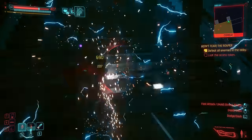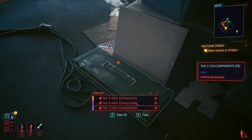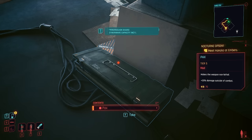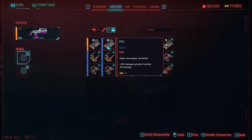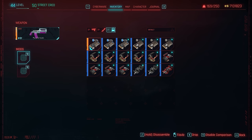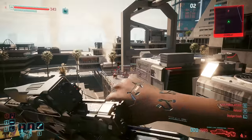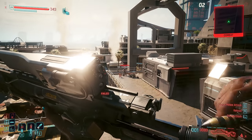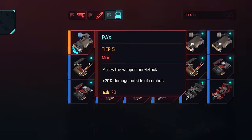This update came with quite a few important changes and even a couple of new features. CDPR has once again changed the reward you get for completing all of the gigs for Regina, the cyber-psycho-related fixer. Her new reward is a tier 5 version of PAX, which is actually pretty good. PAX is the mod that makes your weapons non-lethal, but since 2.0 it also gives you a flat damage bonus when out of combat — typically when attacking from a stealth position. Every tier of PAX except tier 5 comes with a damage reduction as a trade-off for that out-of-combat bonus.